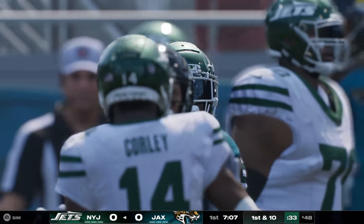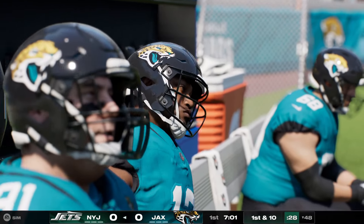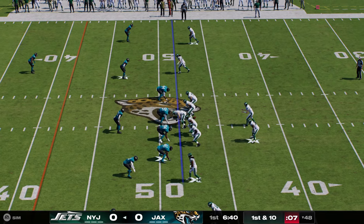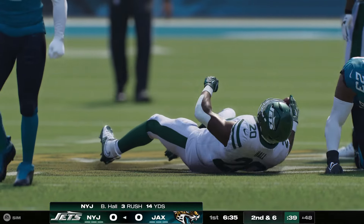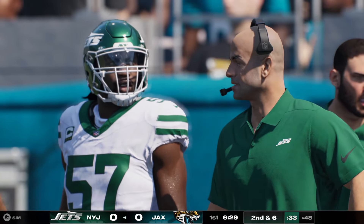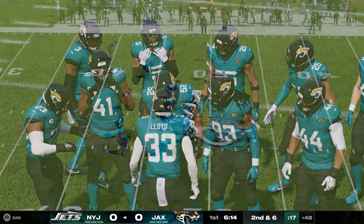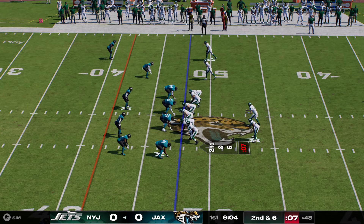Second and ten: give to Hall running right — he puts his head down and gets up to the 42 for a gain of about six. I really like the vision he displayed, because he saw there wasn't a lane to break off a huge gain, so he found where there was the most space. Third and four: Rodgers — he'll be taken down, but he does have first down yardage. Call it a gain of seven, and it gets him a new set of downs.